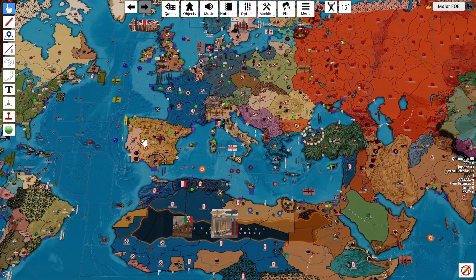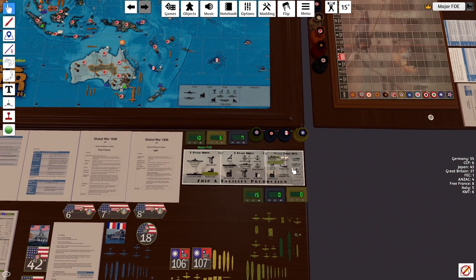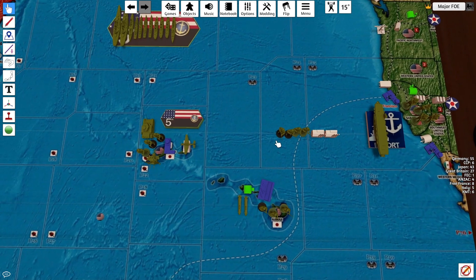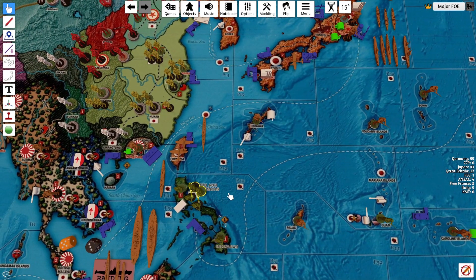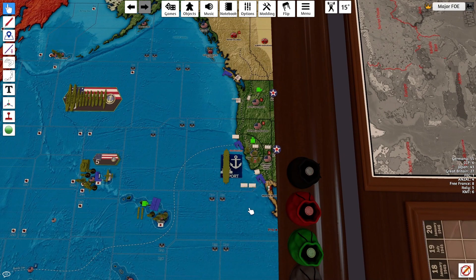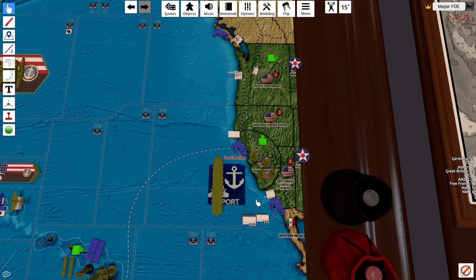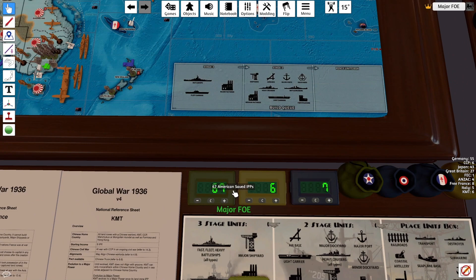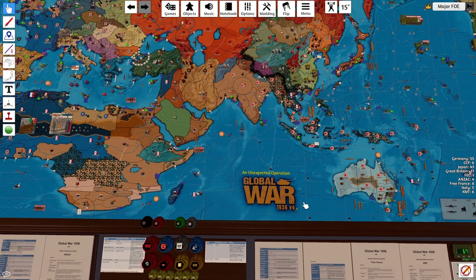That's all for non-combat. Lend-lease has already been sent. Placing the other units: this carrier here has a militia upgrade and a militia. The same thing in the Philippines in Luzon - militia and militia upgrade. The 2 factories are over here in San Francisco and Southwest United States. America collects $57, putting them at $67 for the next turn. That concludes USA KMT. Thanks for watching.